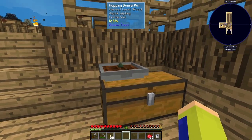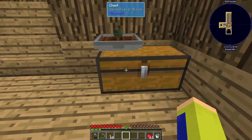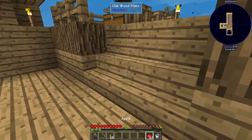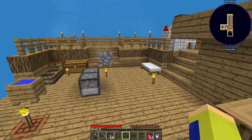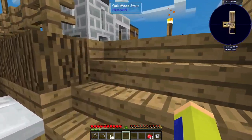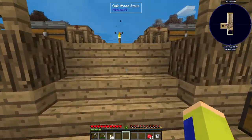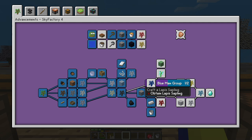Something else I did is I planted a single apple sapling here, and this gives us a good amount of apples. This is the solution to our food problem. This episode I kind of want to finish off the trees — at least the ones from the main page — so that means getting these saplings.